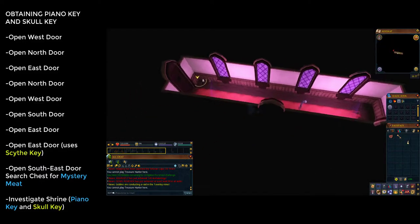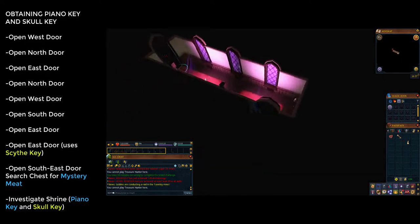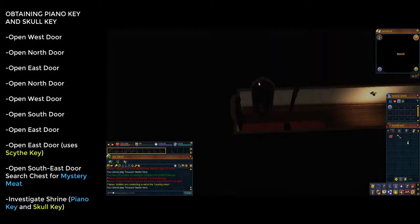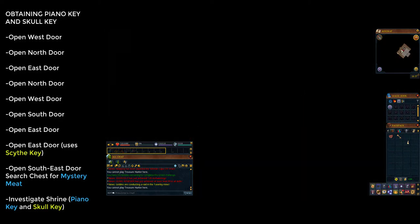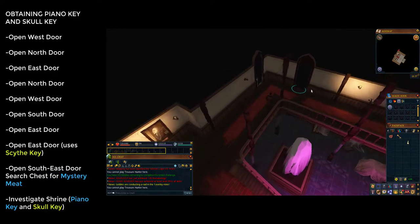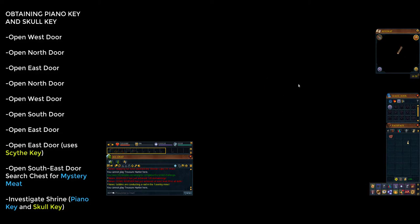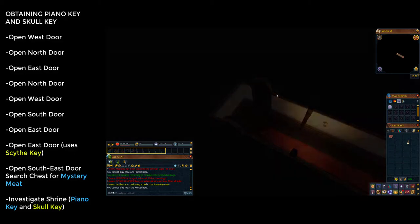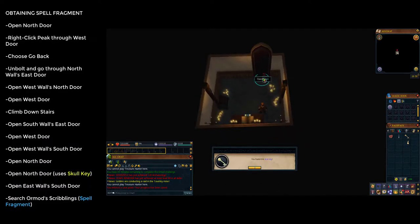Now open the door to the west, go through the south door at the end of the corridor, then open the easternmost door at the end of the next corridor, and finally the eastern door at the end of the balcony. You should receive a message saying you've used the scythe key — make sure you go through. In this room open the south-easternmost door, which is your second safe room. Investigate the shrine to receive a grand piano key and a skull key.